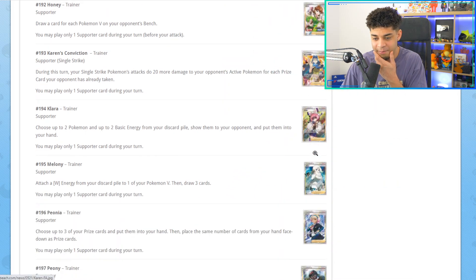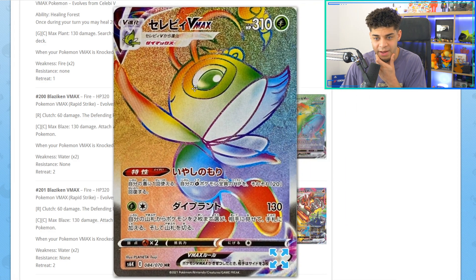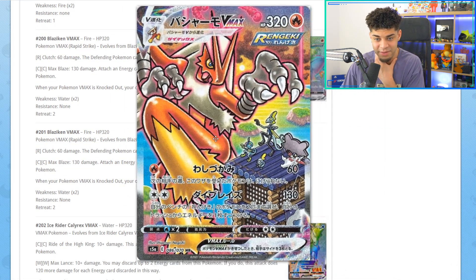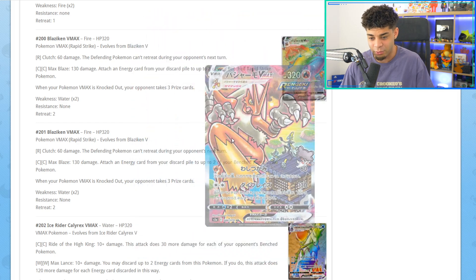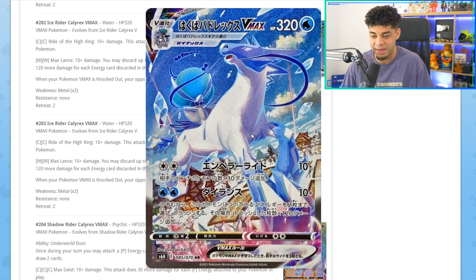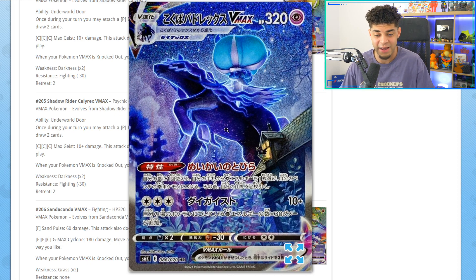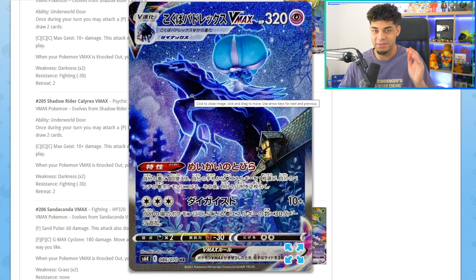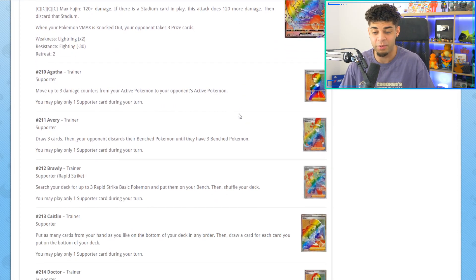Here are some of the trainer cards, which are really awesome as well. Now let's look at some of the Rainbow Rares. We get a Celebi Rainbow Rare. Here is the alternate art Blaziken VMAX — I've never really seen a card like this and I genuinely love it. Then we have the alternate artwork Ice Rider Calyrex jumping over a village — this card looks insane. And here is probably one of the best ones: the Shadow Rider Calyrex. This picture doesn't do it justice — I think this will be one of the most sought-after cards in the set.